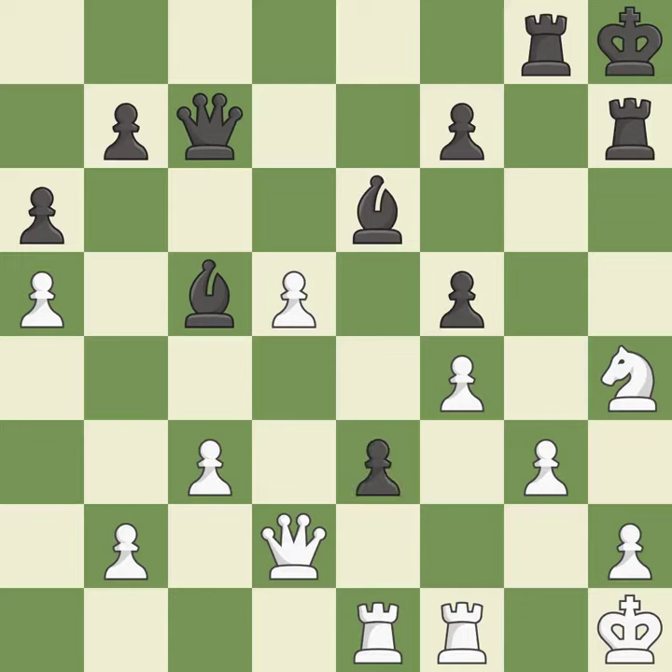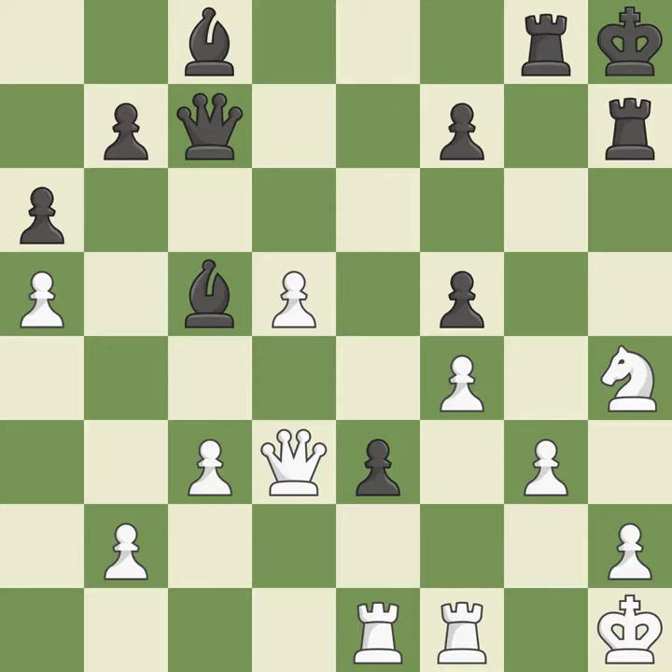A pawn kicks the opposing queen, forcing her to move or risk being captured — that's good. This move puts the queen on a safer square — it is best. This ignores an opportunity to pin an attacker of a vulnerable bishop. This permits the opponent to kick a bishop — it is a mistake. This defends the attacked pawn — it is best. This move puts the bishop on a safer square — it is best.